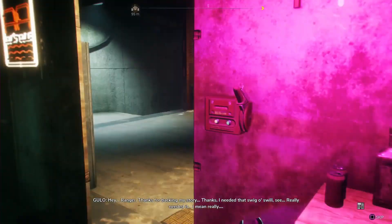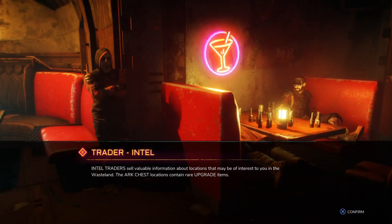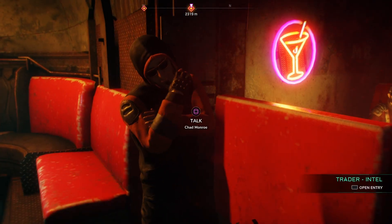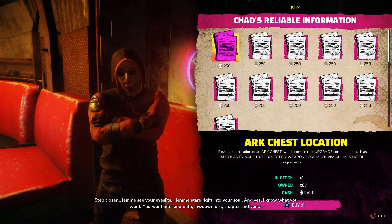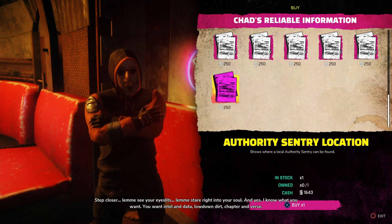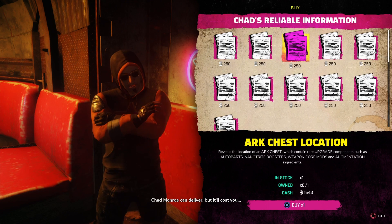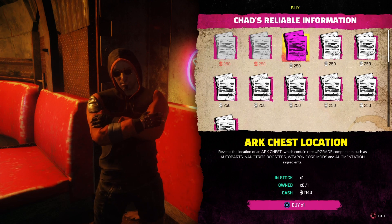Let's see. What was his name? John Marshall, Trader Intel. I think I'll buy a couple of these, to be fair. These arch chest locations are pretty good — if you want to upgrade stuff, it's always good to have a couple. I'm looking for intel, so why not?